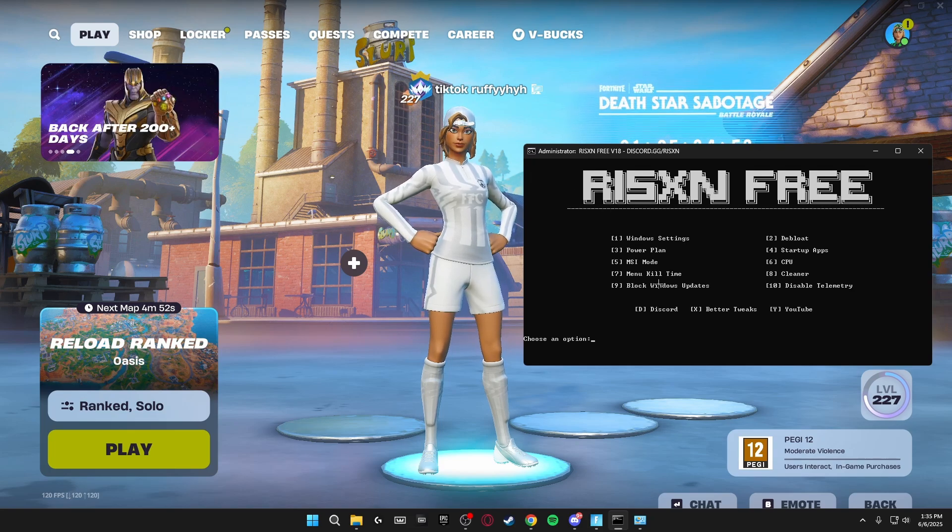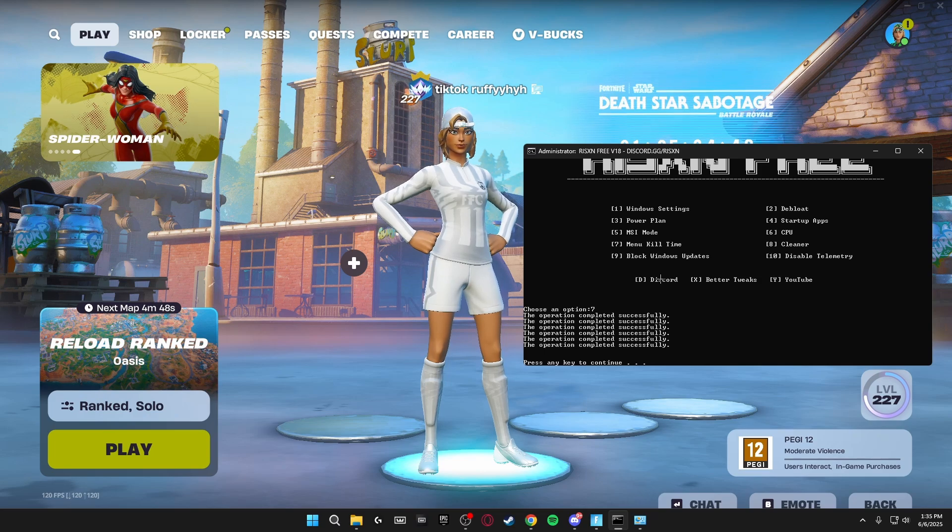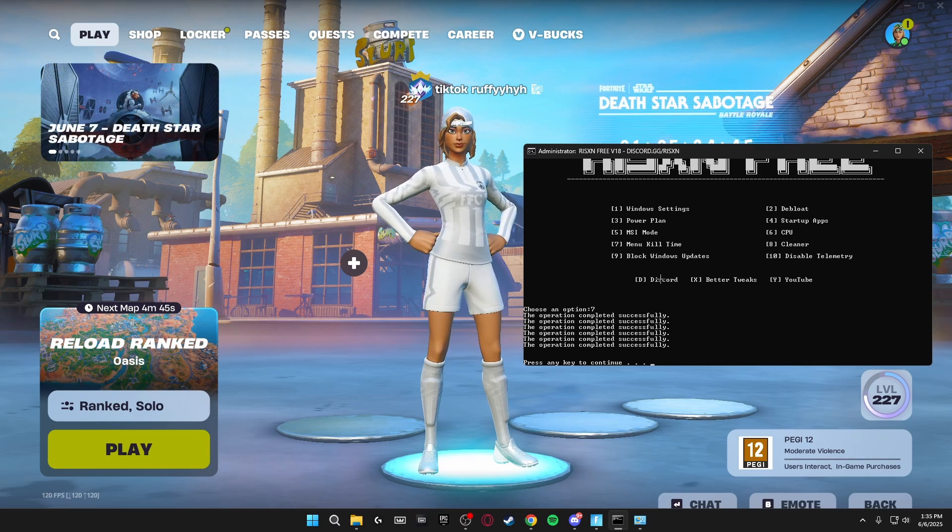Number seven is menu kill time. This disables all of the animations inside Windows, making it a lot more snappy, which can lower your delay in game.